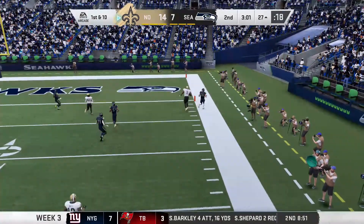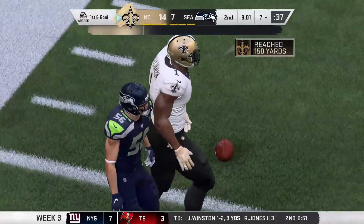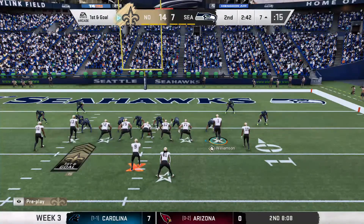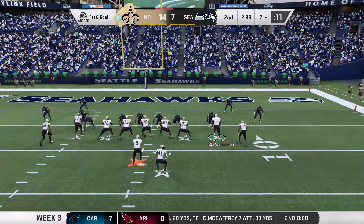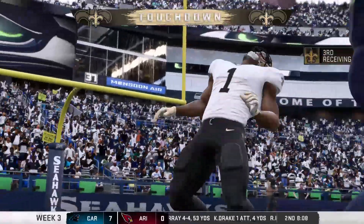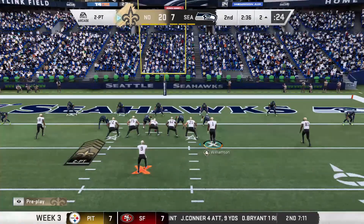Zion wide open on the sideline can't stay in bounds but takes it inside the red zone where he thrives. Coach calls another pass play — the middle of the field is wide open for Zion. Drew Brees sees it and Zion sees it. Just what everyone thought was gonna happen — the Seahawks didn't cover him. Zion's third touchdown of the game!